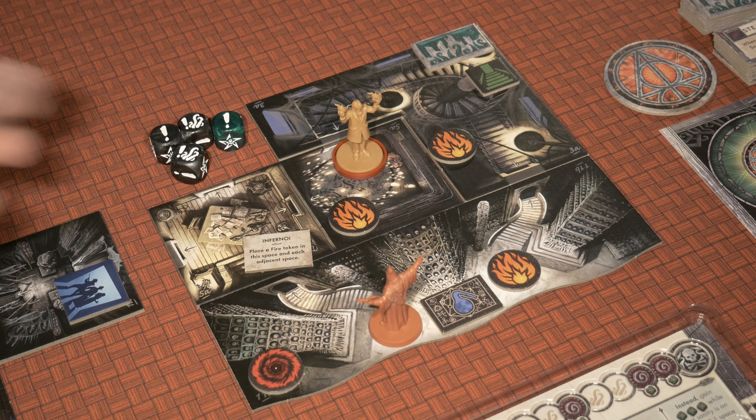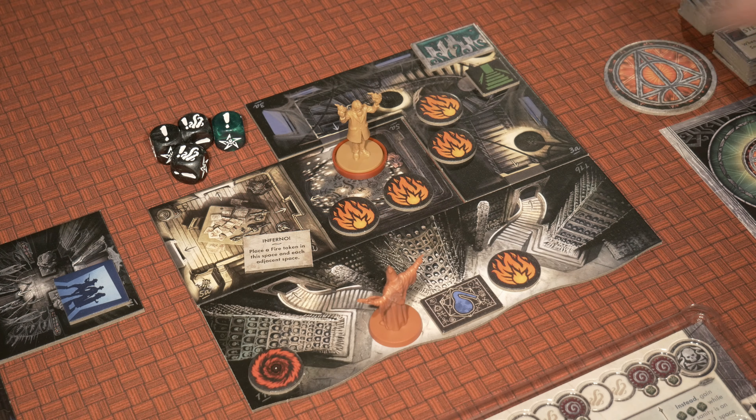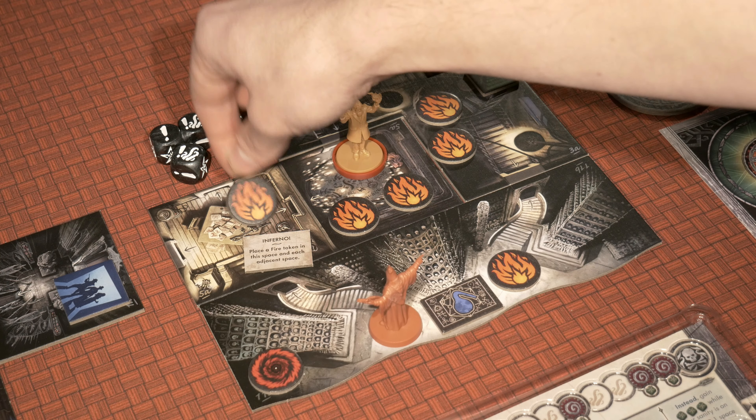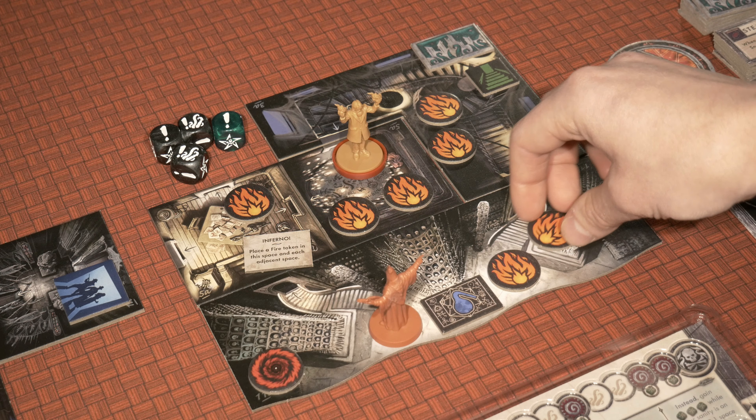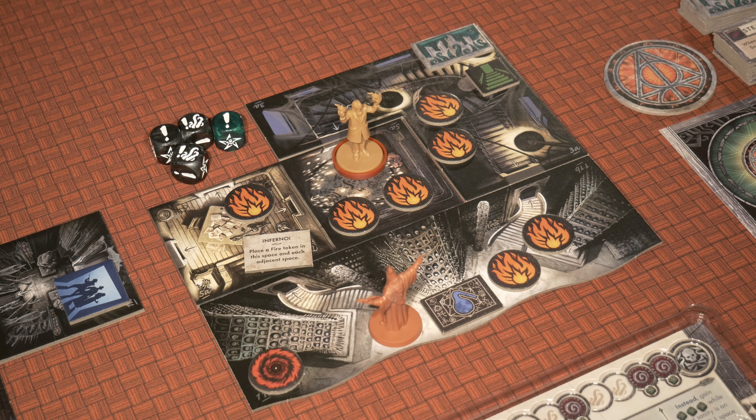Inferno — that's not what you want to happen right before Cthulhu shows up. Place a fire token in this space and each adjacent space. That is really bad. That could have happened anywhere else on the game board and it wouldn't have been so bad, but here we go — ready for an inferno. One token here, one token over here. What's good about this, though — remember that amulet we picked up earlier? It looks like I'm going to be able to run around like a fool with all the fire and could potentially use this to my advantage. That essentially is all three actions for Rasputin.